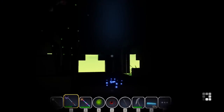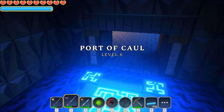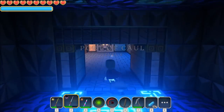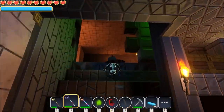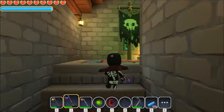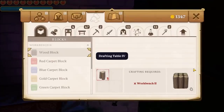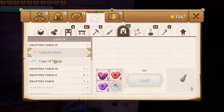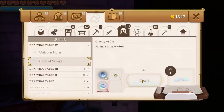Craft this - wings. Is it a cape? Wings. Cape. Right, to the drafting table. Is it me or does this music sound like Rambo? Nice change. Drafting table is over here. Use - go on then. Do I have everything? Yes I do! 50% gravity. Falling damage reduced by 50% as well. This is going to take 5 minutes.